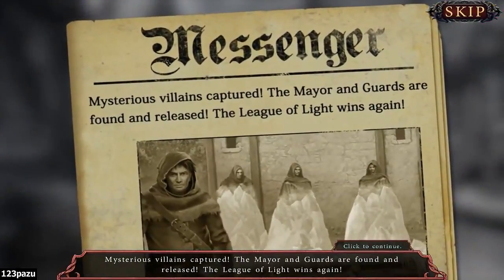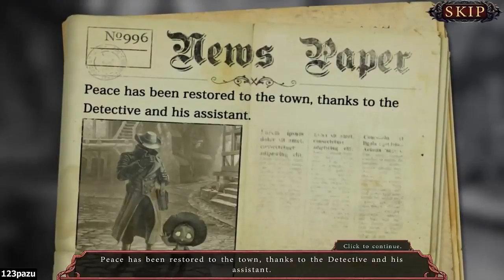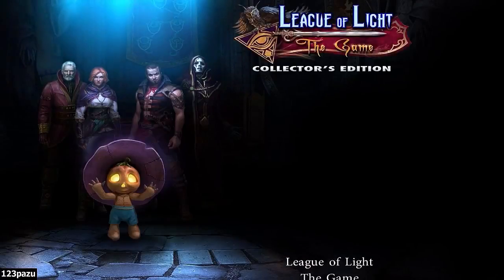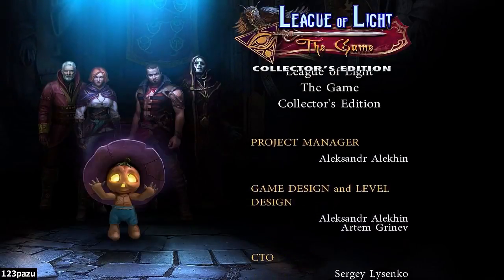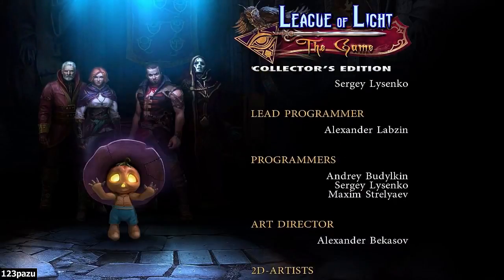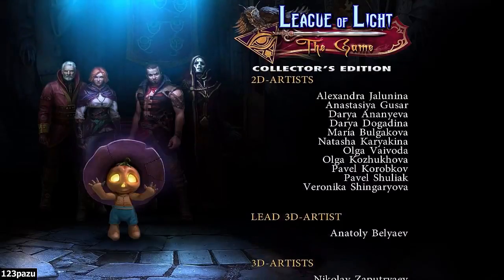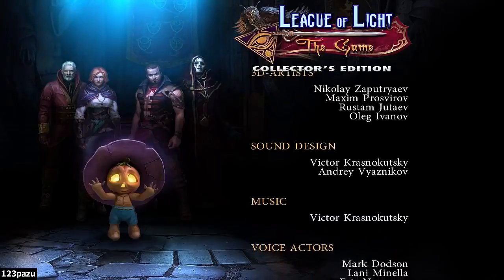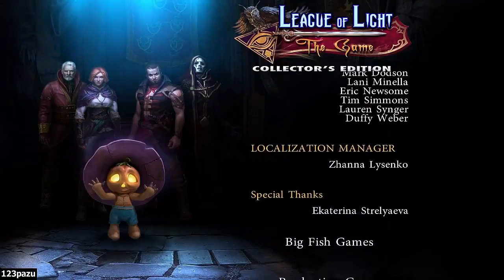Wait, so those are the game monsters? The mayor and guards are found and released. The League of Light wins again! Peace has been restored to the town thanks to the detective and his assistant. So we actually got them in the end - our mysterious game masters. We got them in the bonus chapter. Unknowingly got them in the end. Wow, I was being used at the end. But that doesn't matter - we caught them, we caught the ones responsible for putting all the players in the game.